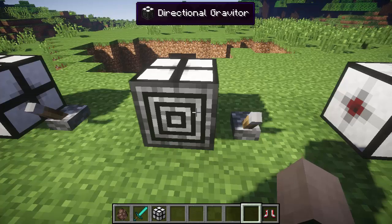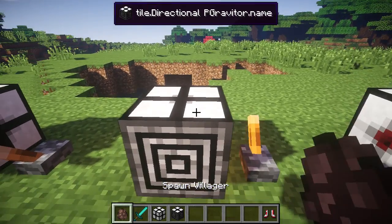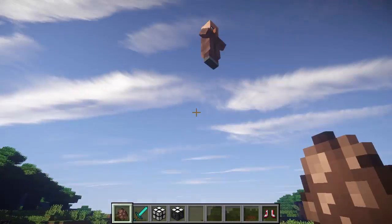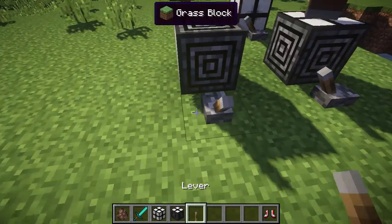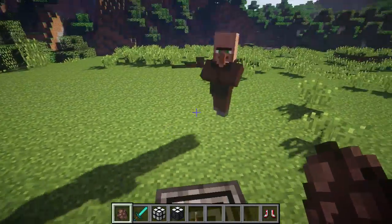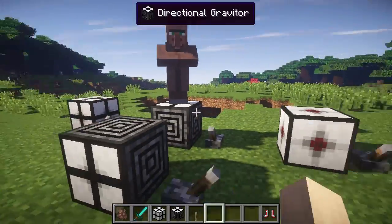Let's look at the Directional Gravitator. This is very much like the Gravitator — it's crafted by taking two iron ingots, one redstone, and one compass. This turns on gravity for whatever direction it's facing. You can place a villager right there and it's gonna send him right up with the gravity. No matter what, he's gonna go up that way. The best use is just for going up and down, in my opinion.